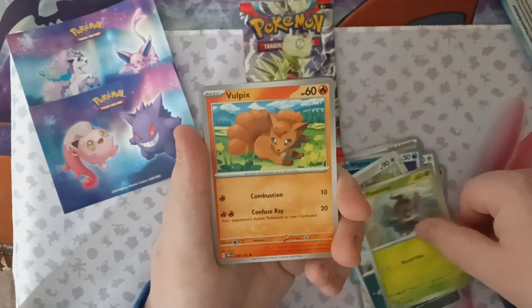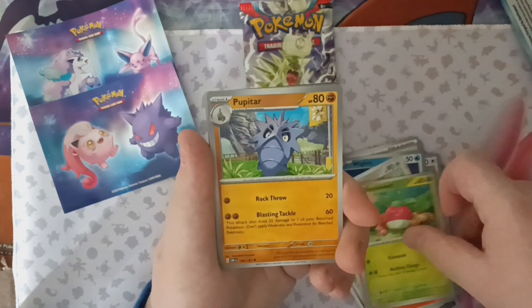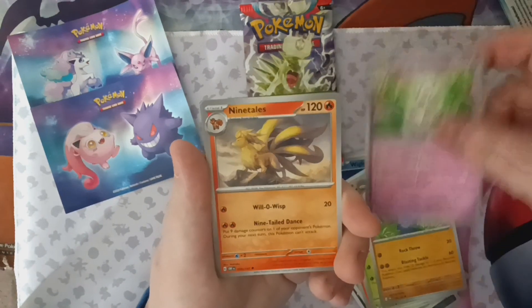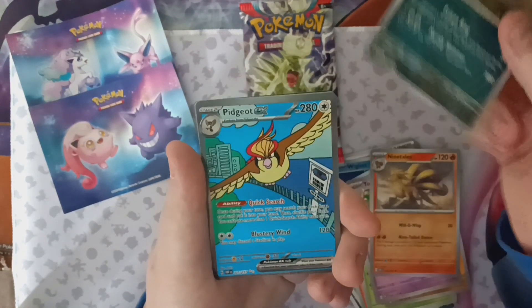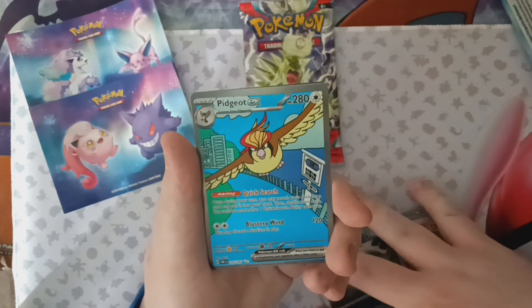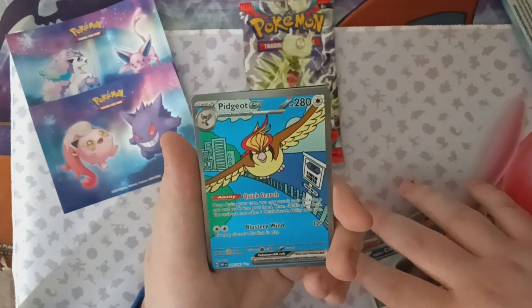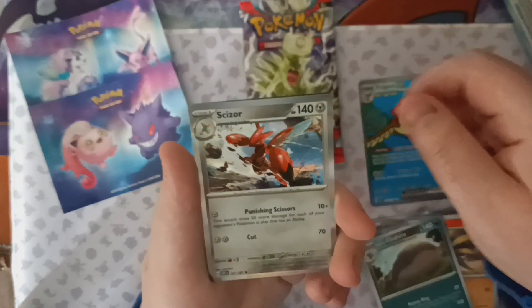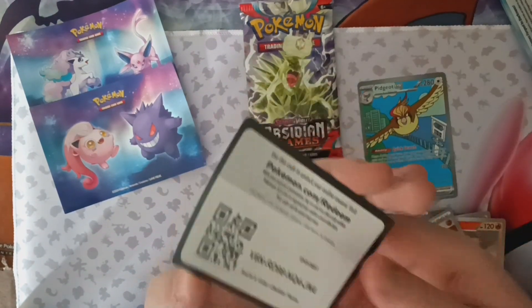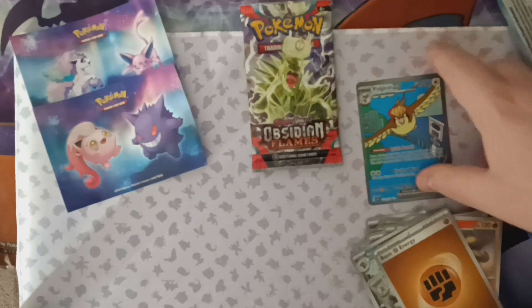Paldean Wooper, Phantump, Vulpix, Bramblin, Pupitar, Togetic, Ninetales, Paldean Clodsire for the first reverse. Whoa — there we go. Pidgeot EX Art Rare! I don't have this. This is really cool. Then we got a Scizor for the Hollow, Fighting Energy, and a code.